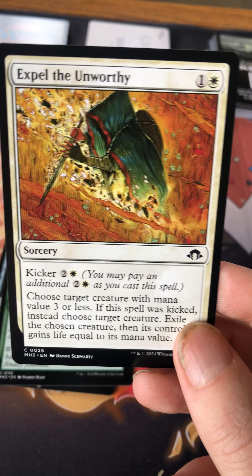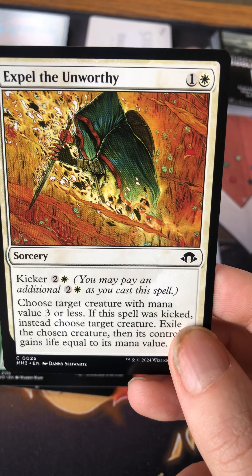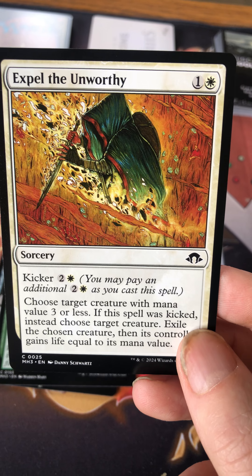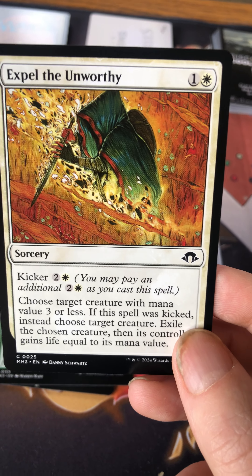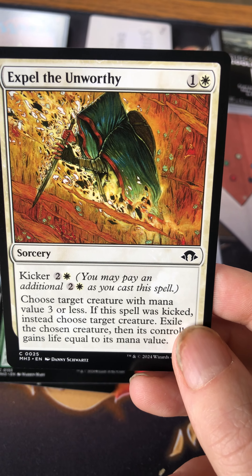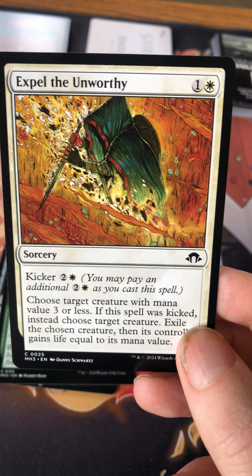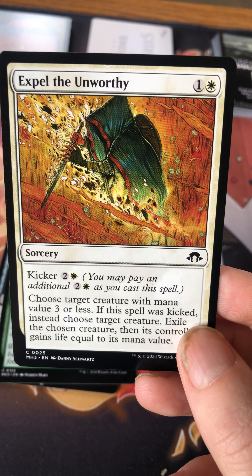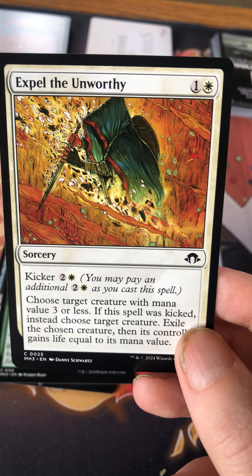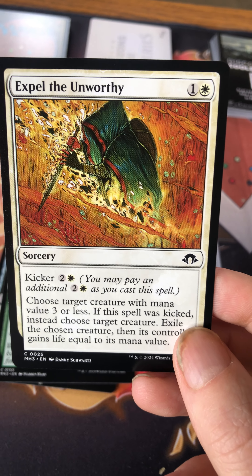Kicker is also back — it's quite a flexible mechanic. It basically reads: you may pay an additional cost as you cast the spell for an additional effect. This one is called Expel the Unworthy — it's like a Swords to Plowshares effect. It's a common, and some rares have been downshifted in this set. It costs one and a white, with a kicker, and targets a creature with mana value three or less.